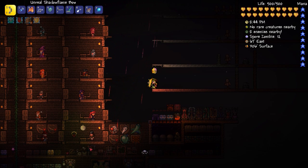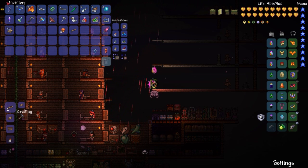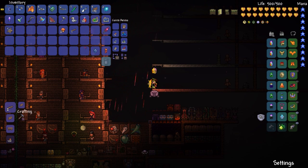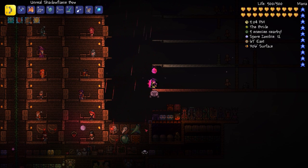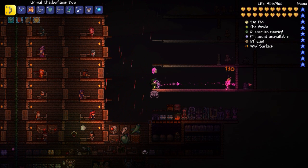Today we're gonna be looking at the Shadow Flame Bow. I have the unreal — the bestest of all of them — the Unreal Shadow Flame Bow with a damage of 61 range damage, 14% critical strike chance, very fast speed, which is awesome, and average knockback. It shoots shadow flame arrows. The best thing about this is the shadow flame arrows part because I have the Endless Quiver, which is basically a bunch of wooden arrows except I never run out. It has a base damage of 47, so with the Unreal prefix you're gonna be getting a lot of damage and a lot of speed.